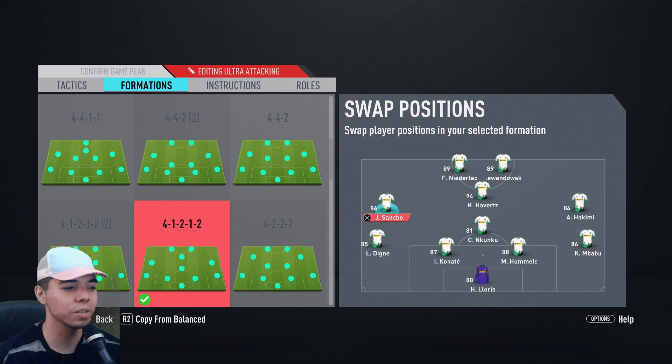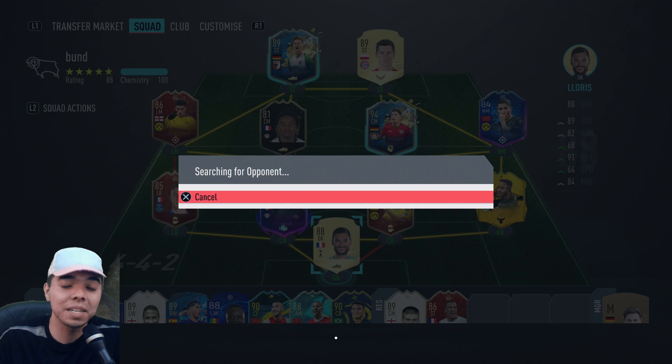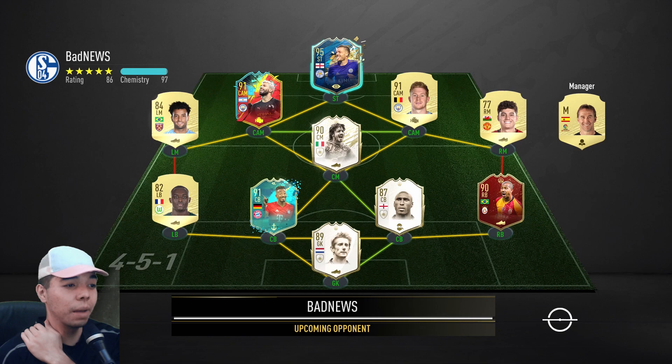We're going to be switching in game to this formation, which is not really the best position for Sancho. I guess it's okay for Hakimi, and it's not even that good for Nkunku, but I just want to get Kai Havertz and Niederlechner in a position where they can do something. Ladies and gentlemen, drop a like, subscribe, comment, share with your friends. I'm going to do some daily stock trading tips on how to turn a thousand dollars into five — that will be exclusive on my OnlyFans.